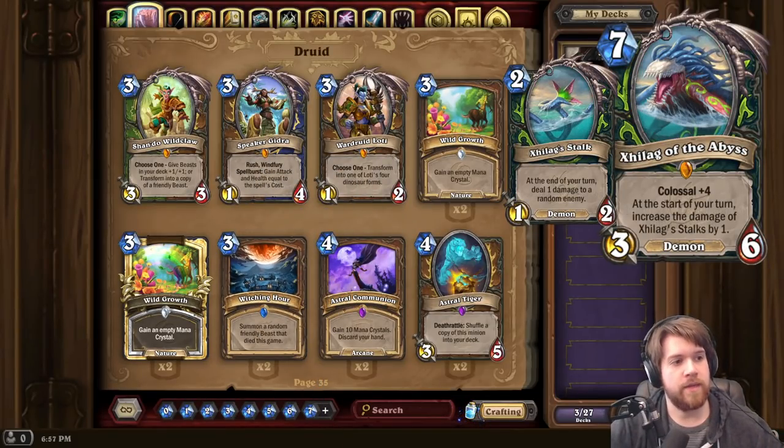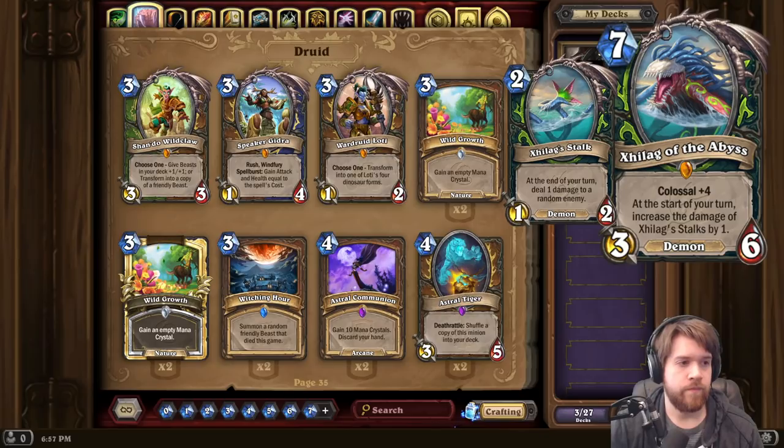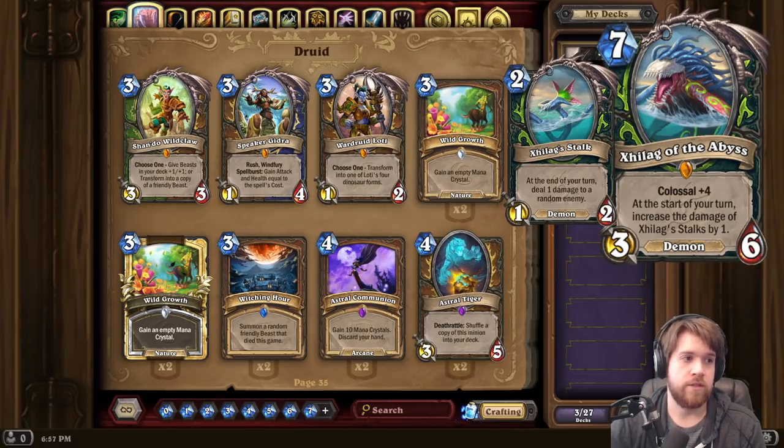Next up, another Colossal minion, this one for Demon Hunter. It's 7 mana 3/6 with Colossal +4. At the start of your turn, increase the damage of Zillag's Stalks by 1. The Stalks say: at the end of your turn, deal 1 damage to a random enemy. Because this is Colossal +4, you summon 4 Stalks. So this is 7 mana, spread across 5 bodies, dealing 4 damage at end of turn. I'm not too excited about this one, especially compared to the Druid one.